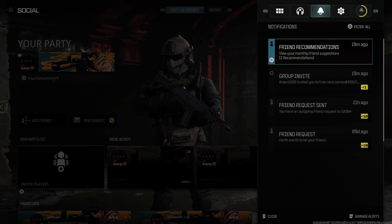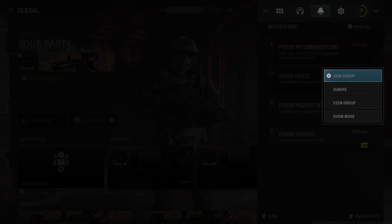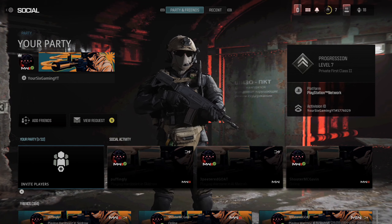To accept an invite, press Options, then tab over to Notifications. If you received a game invite, it will display there. Press X on it and go to Accept Invite, and you'll join your friend's party.